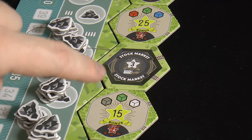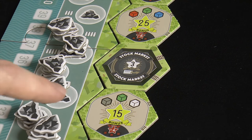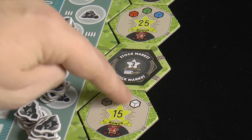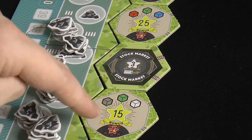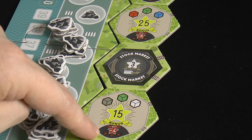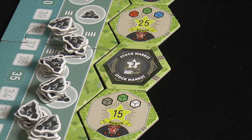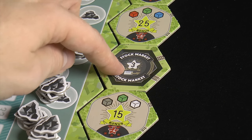Let's look at the end-game spots. The delivery spots work similarly — you need specific cubes, like three cubes for 15 points. If you don't have them, it's minus four points. There are also stock market spots — when you land there, you get a number of points for each stock you currently have.